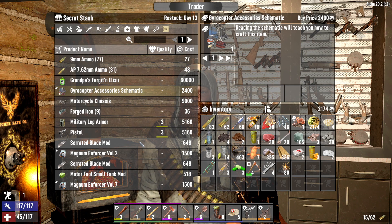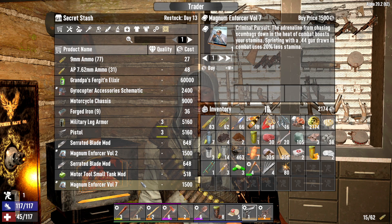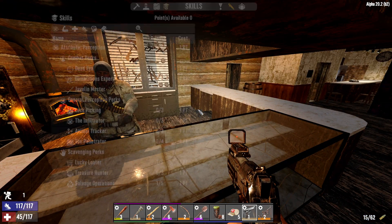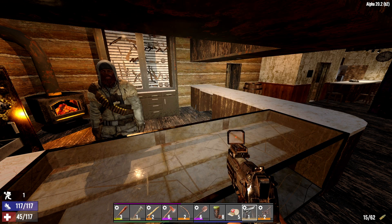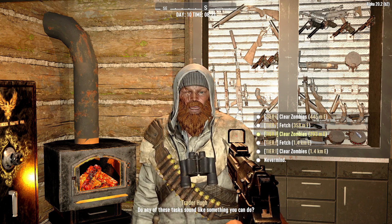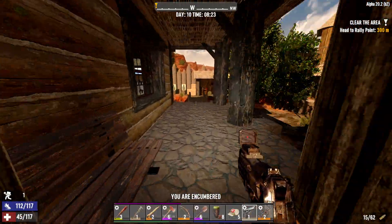Gyrocopter accessories, 2400. Magnum enforcer. Is this the one that gives me the better price? These don't give me the better price. So I think I already got a quest — actually I don't. We only got the treasure map. So let's get another quest. Any jobs close by? Almost 300 meters and it's a gas station — nice.